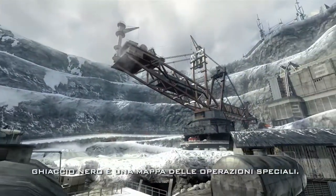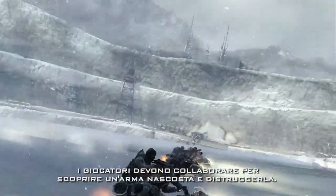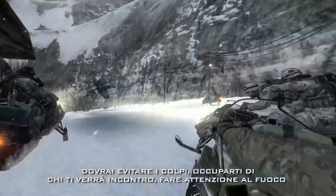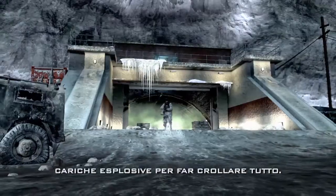Black Ice is a special operations map where players are working together to discover a hidden weapons cache and destroy it. You're dodging fire, trying to take out guys who are coming up on you, watching out for helicopter fire. Get into the mine and set these explosives so you can take down the whole thing.